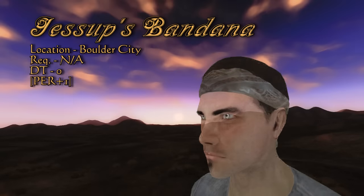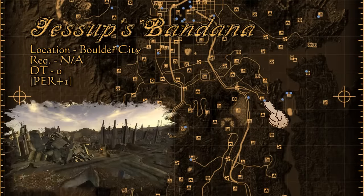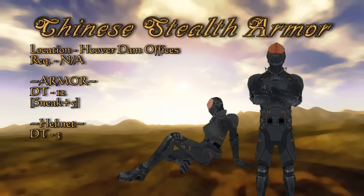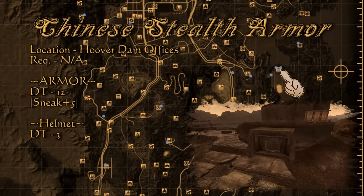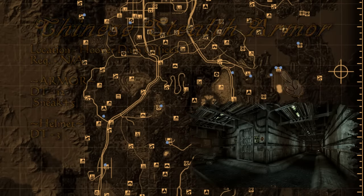Next is a one-of-a-kind bandana worn by Jessup, one of the Great Khans that helped bury you at the beginning of the game. It has a standard bonus of plus one to perception. Jessup still wears this bandana and can be found in the Boulder City Ruins. Before trying it on, you may want to wash it. Another making its return is the Chinese stealth armor — it has a decent overall damage threshold of 15 and a bonus to stealth, so you can still look good dispatching foes from the shadows. This is found in the offices section of Hoover Dam; follow the main corridor and it will loop around to a storage room where a wooden crate inside will have two of these.